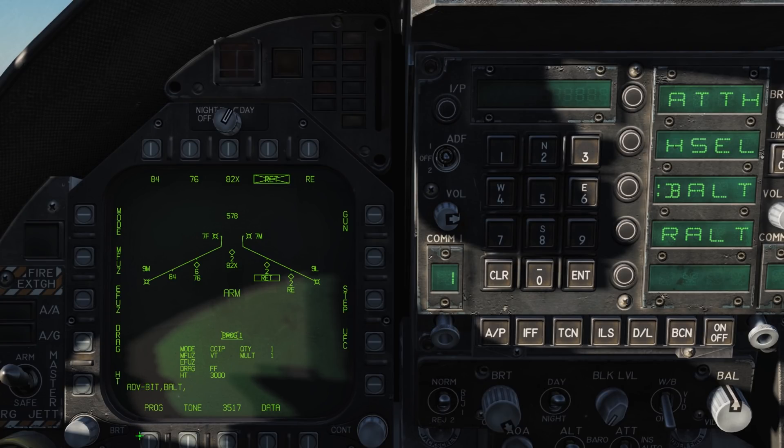Prog will allow you to cycle your weapon's programs — 5 are stored. As you make changes to the profile it is automatically saved. You can cycle to another program and set it to a different release method. For example, you could configure program 1 for retarded snake eyes and program 2 for freefall snake eyes, allowing you to quickly change between settings.